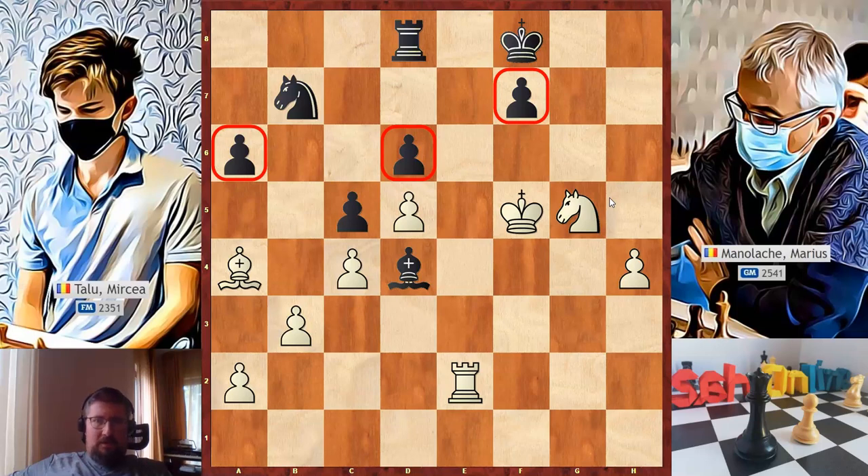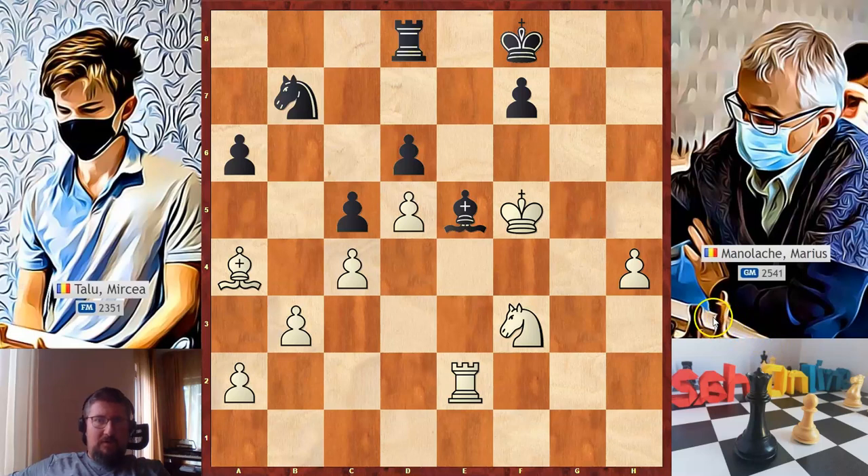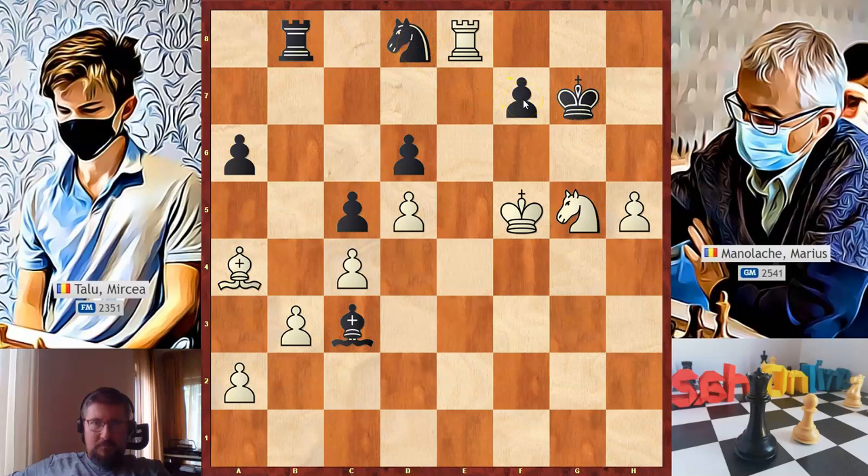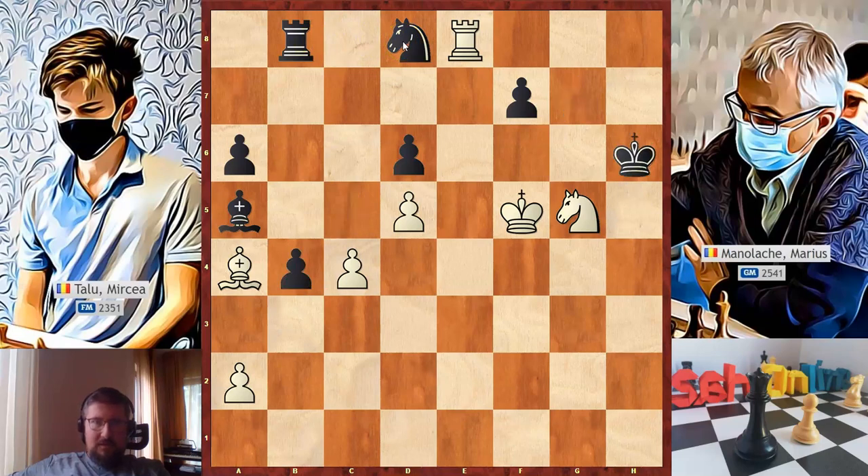Bishop to e5 — black has no threats so white can push the pawn. Instead black played knight to f3 attacking the bishop, bishop to c3. White needs to push with h5. If the king comes toward the pawn, we will have rook to e7 attacking the knight, defending the knight, knight to g5 attacking the pawn, knight to d8 defending for a second time, rook to e8 pinning the knight, bishop to f5 defending the knight, b4, c takes on b4, h6, king takes — deflecting the king away from the pawn's defense — king to f6. Black cannot prevent mate without losing material.